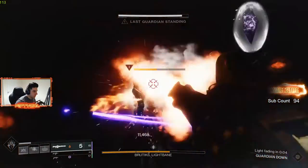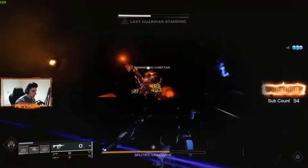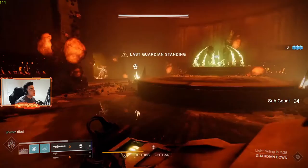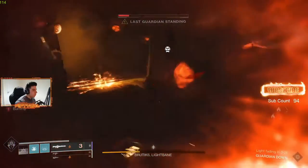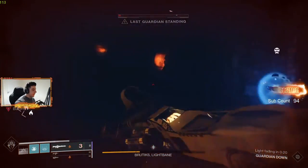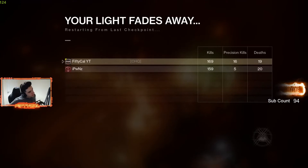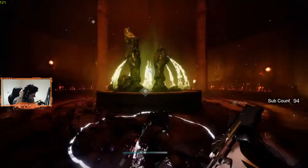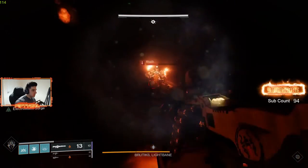I guess you could say we cheesed it. Eventually we found ledges on the wall that made it easier to clear ads from up there as well. After that we shot a few of the stones, focused the boss a ton, and finished the mission successfully after hours and hours of work. If this video helped you, please let me know. I have another cheese method for another legendary mission if you're having any difficulty. It's easier with three people, but if you only have two — or even one if you're trying to solo — this might help you a lot.